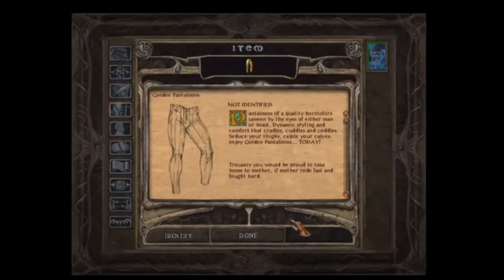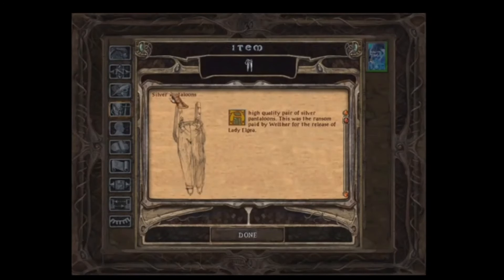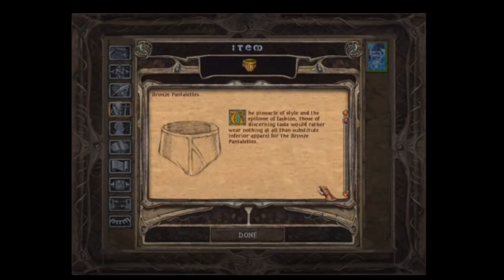Nevertheless, they hold great importance. Acquired early in the first game when mistaken for a launderer, returning them yields a 100 EXP reward. Yet, retaining them into Baldur's Gate 2's Throne of Bhaal expansion and combining them with silver and bronze pantaloons allows for the creation of the Big Metal Unit.